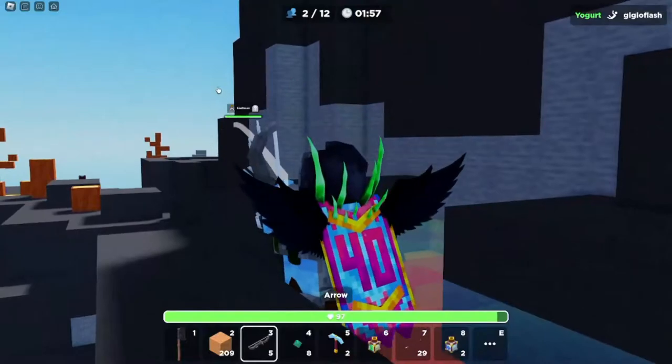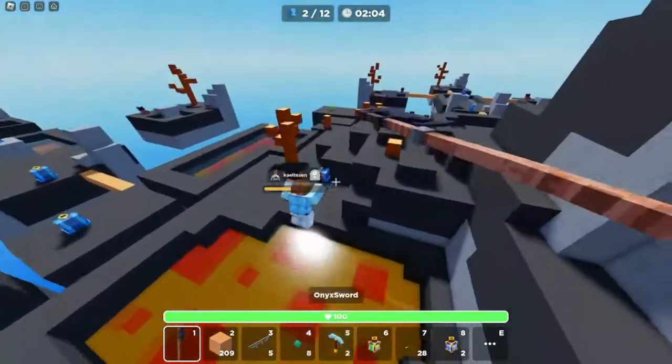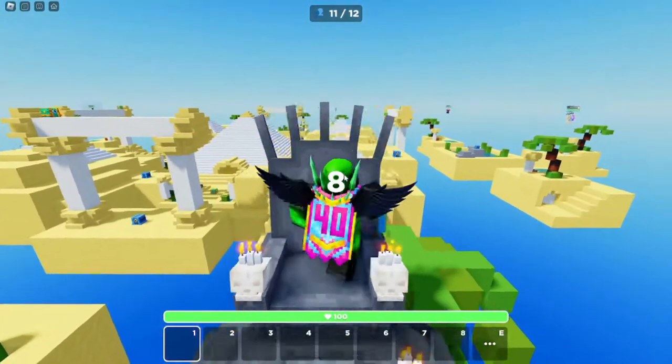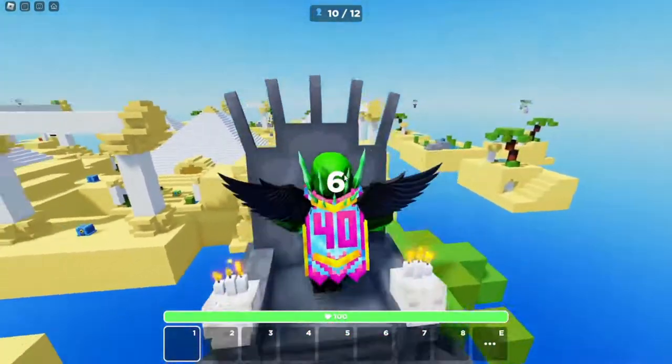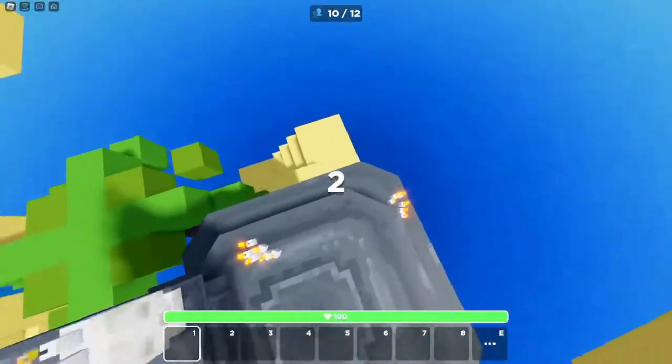I really like the bow and how it aims. I hit him straight through the wall. Would you guys main the Ballista Armor? I would definitely main this cage — it gives me so much space to run around. This is awesome.